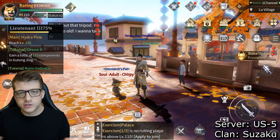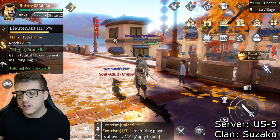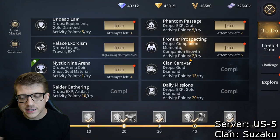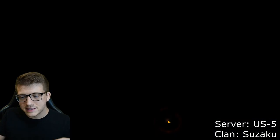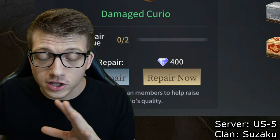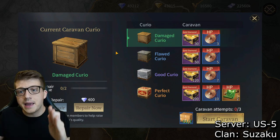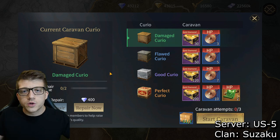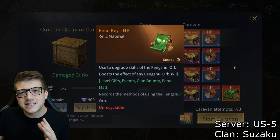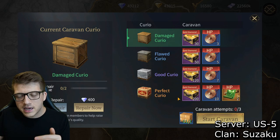Once you get past those early levels, start focusing your time in a few different ways. The first thing I do when I log in every day is click on the little calendar and send out my clan caravan. This is really important — one reason you absolutely want to be part of a clan. It's a passive quest that happens in the background and gives you a ton of gold diamonds and things you need to level up your runes.